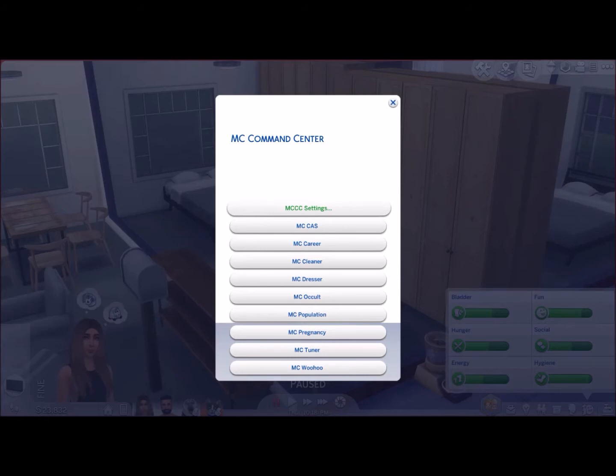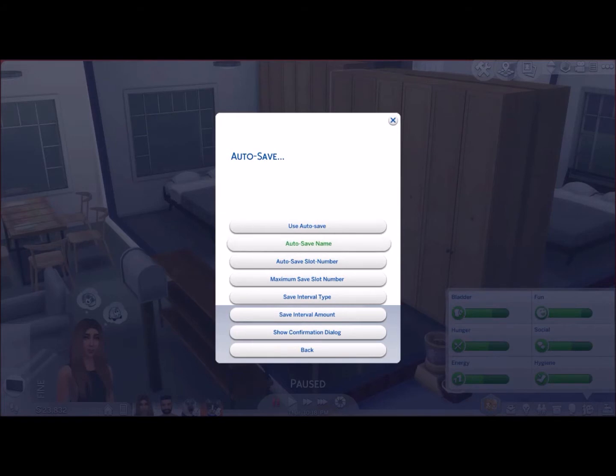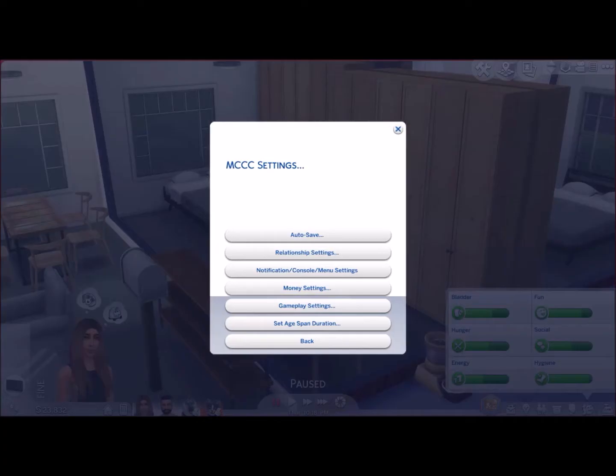So we'll go through the settings first — it's the top one. We have autosave, relationship settings, notification console menu settings, money settings, gameplay settings, and set age span duration. In your autosave, you can use autosave and you've got all these options. You can play around with absolutely any of the settings and change them to suit you as you need. It's relatively simple, and if you want to go back, you just go back.